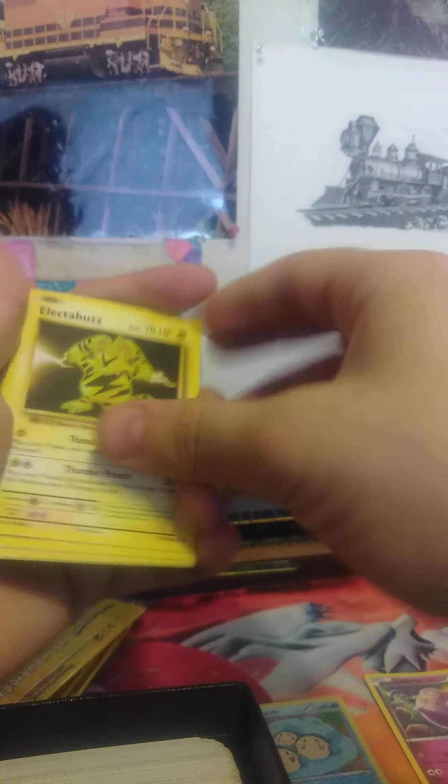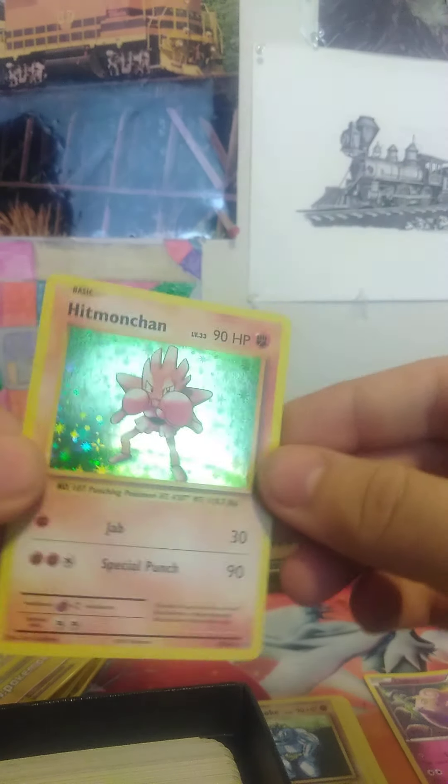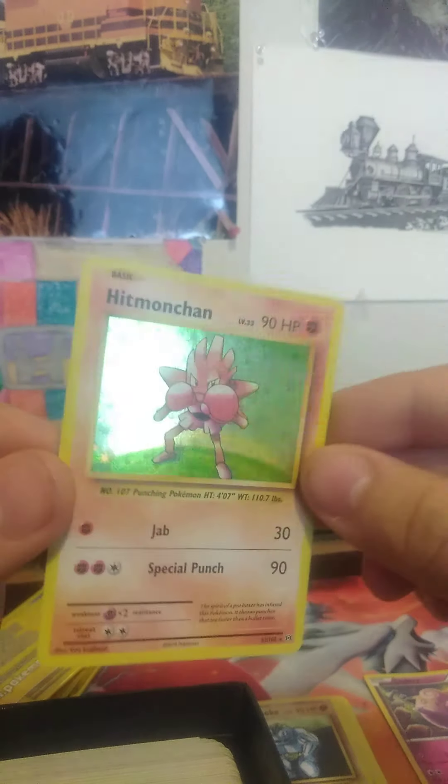Now we have Evolutions - there are six packs of Evolutions in here. They come in a weird little plastic baggie and you have to get them out before you can open them. First pack: we got an Electabuzz, a Machoke, and a Foil Hitmonchan! That's also a Foil Rare - a good pull. That's a card I don't have in my set yet.